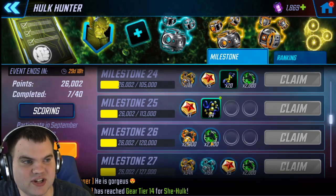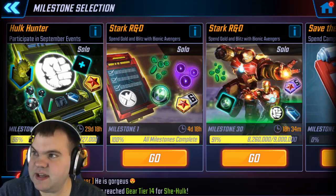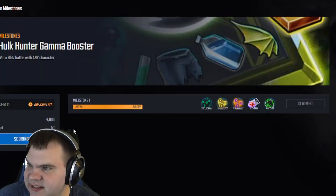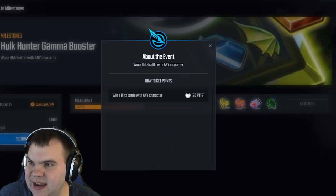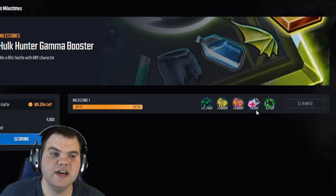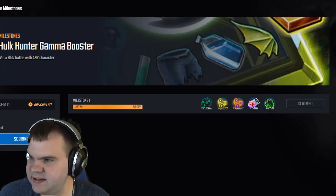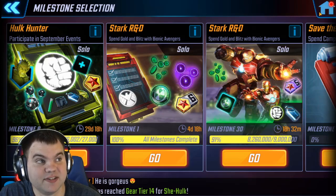One more thing to mention: the gamma goliath orb fragments. If you're doing your daily logins and milestones you'll get the Hulk Hunter gamma booster. To clear it you just need to win a single blitz battle with any character for 50 points. Do that and you'll get 250 gamma goliath orb fragments each day, plus 2,200 mutated cells, half a gold orb, half a training orb, and 500 elite 4 credits. This should continue at least for the rest of the Stark R&D events, maybe longer.